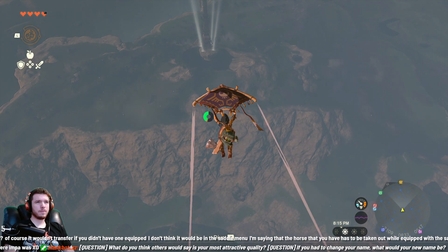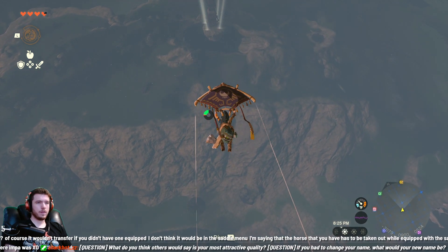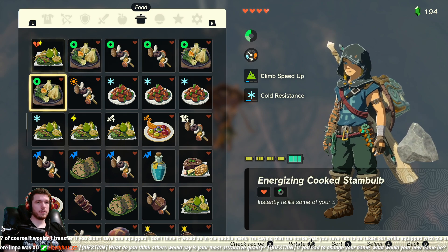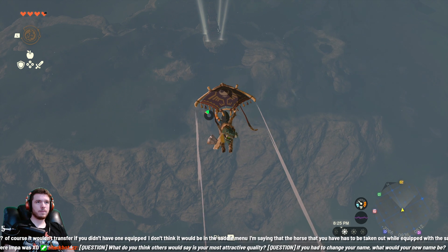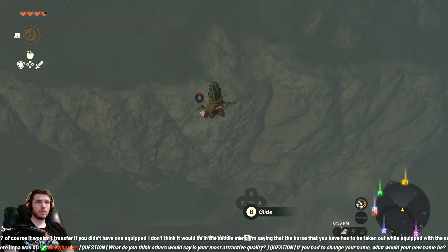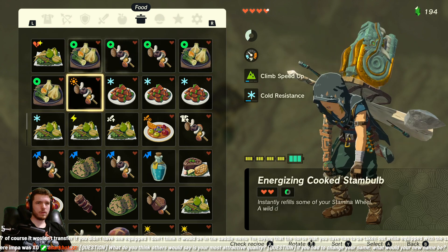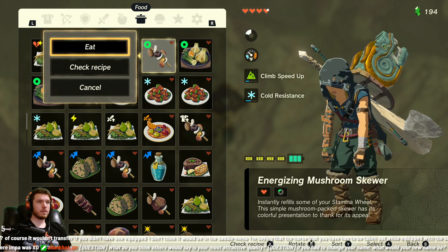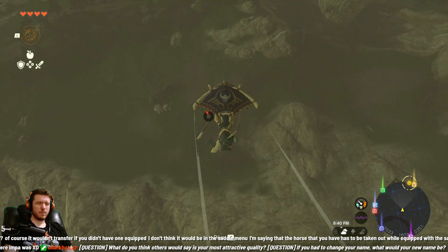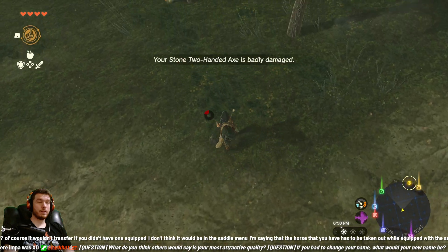Slowly glide over there. Hopefully we got enough stamina - that's gonna be the problem. We are getting dangerously low already. We do have some stuff we can eat - I've got a few stamina wheel things. We don't get a ton, but a little bit - should be enough to at least make the ledge. Make sure we get over far enough. Not what I meant to do, but we made it. We're good.